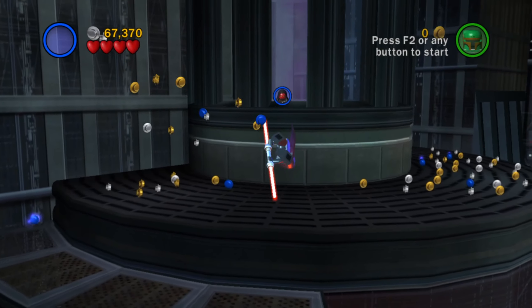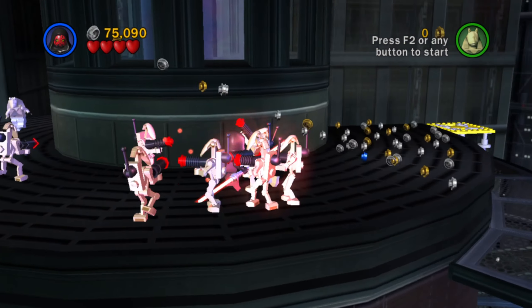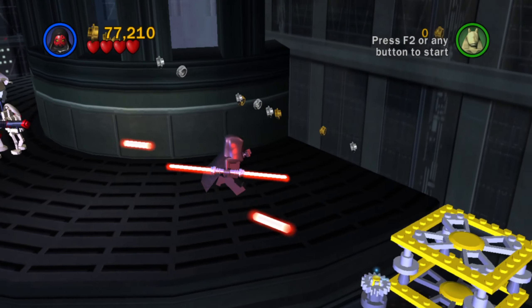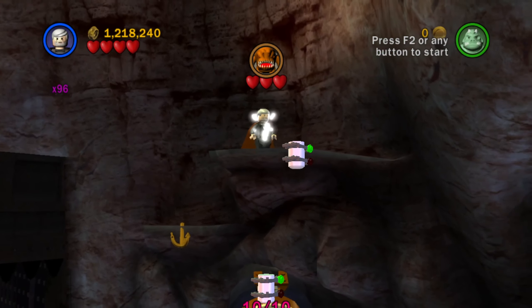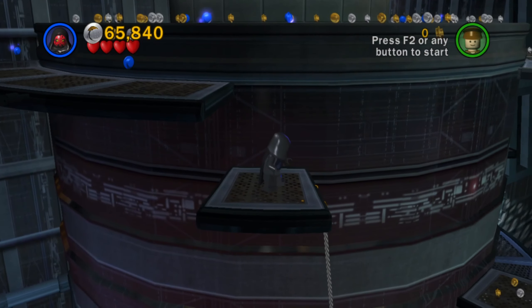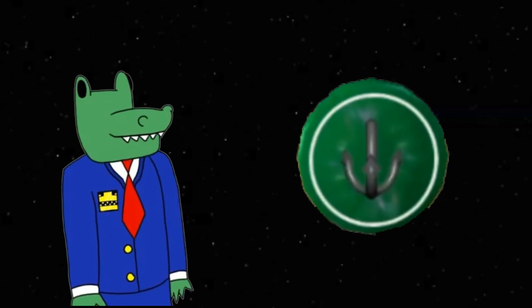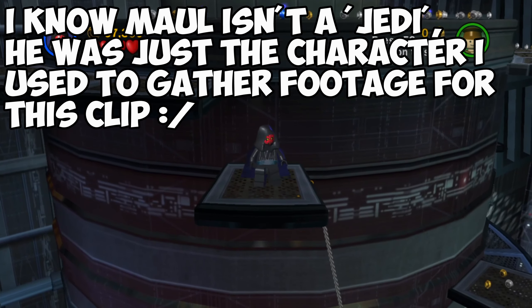The Jedi Grapple extra is really cool, as it allows you to access certain areas and collectibles through story mode that you wouldn't normally be able to unlock — for example, the final minikit of Jabba's Palace, the minikit before the cave in Dagobah, and the upper level in the second room of Darth Maul. And there's something really cool about flipping up a grapple point with a Jedi.